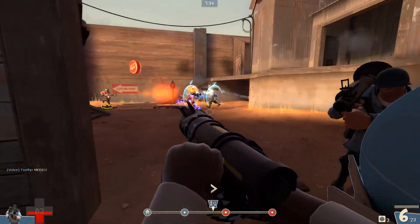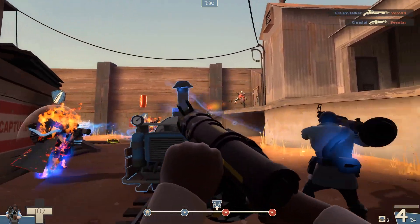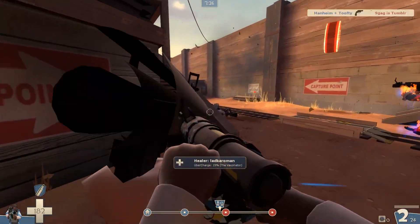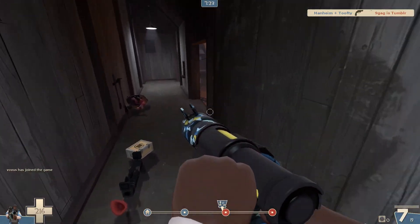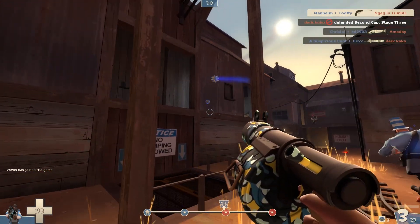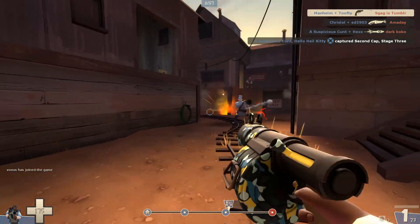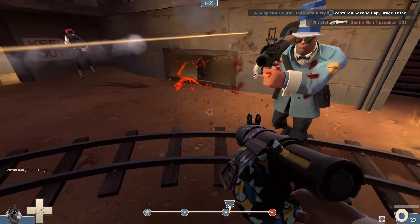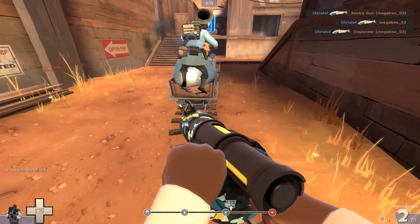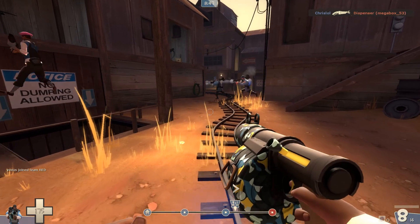So this is a great route to take at this part of the map — just pop round here along this corridor. Because they're focused on the cart, they don't see you coming around this top route, and you can just get loads of damage out. Once we've pushed them around this corner, there's someone in there so I'll put a sticky in there quickly. And then I head back to the cart and keep on pushing.